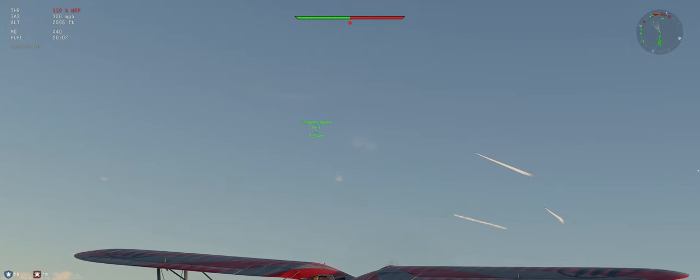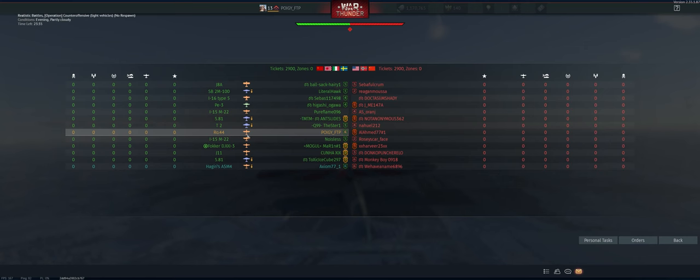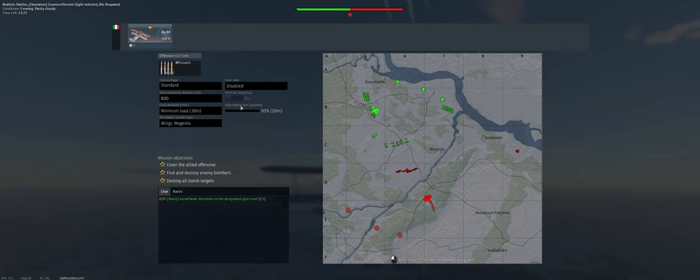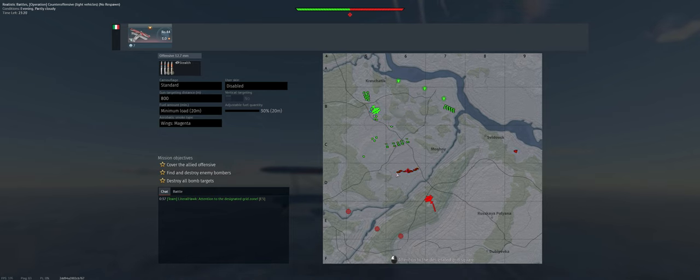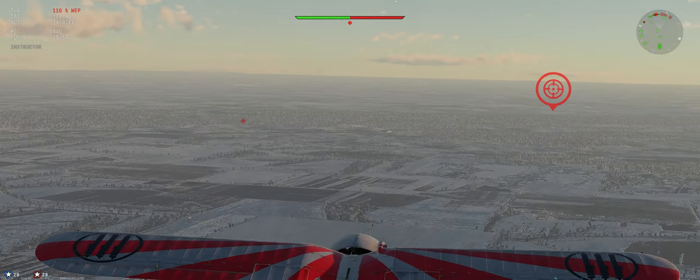Looks like our PE-3 is going to do some bomber hunting — best of luck. Let's check the airfield. They're going to line up this way, we're taking off this way. Looks like we're just going to stay on course towards their right-hand ground units, which is pretty much where we're lined up right now.